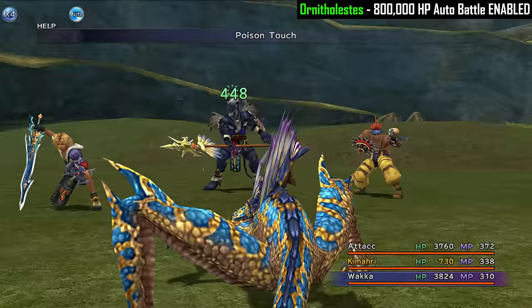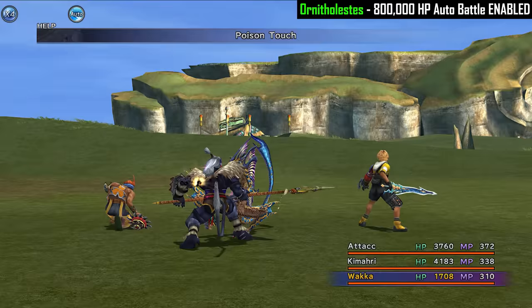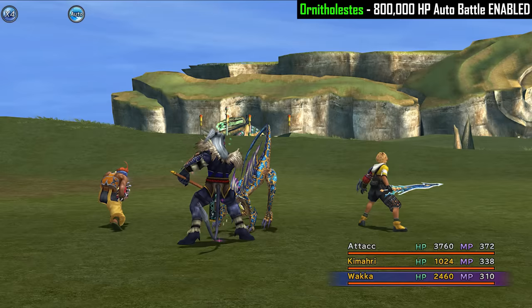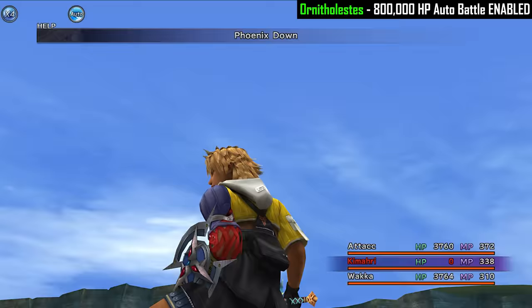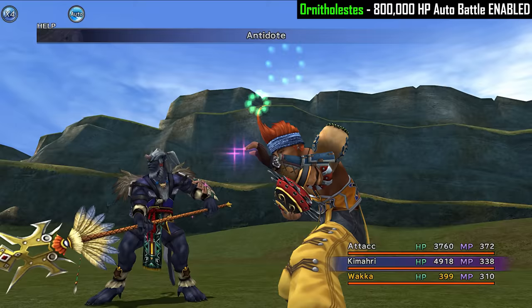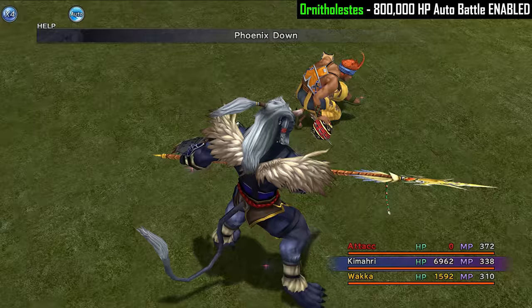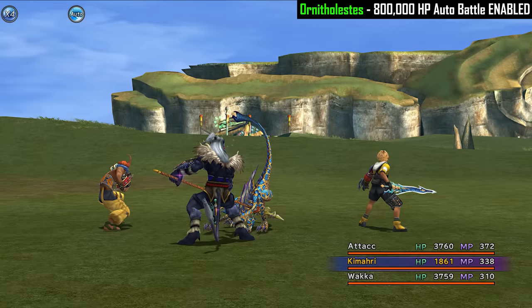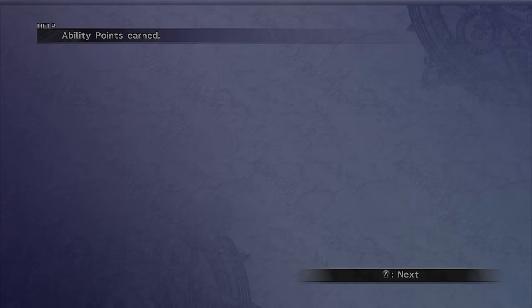As Ornith goes down in HP it starts to use Drain Touch more and more, making things worse. One really fun trick against this guy is to Zombify one of your own characters — when it uses Drain Touch it ends up damaging itself, basically committing suicide. But with our restrictions we have no way of Zombifying ourselves, so we can't utilize that. Unfortunately it doesn't work if you Zombify Ornith itself. So this was an exercise in futility and we had a pretty bad start to the Species Conquest. I ended up quitting the battle — Ornith reigns supreme first time round.